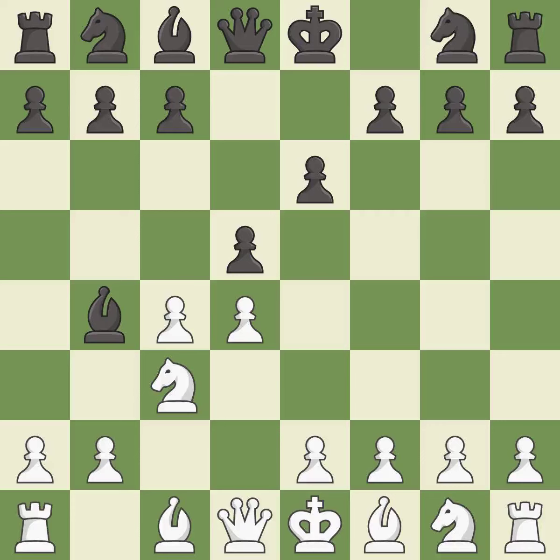Bb4 develops the bishop and pins the knight to the king. This defends a pawn that was under attack and had no defenders. This strikes at the center, countering the opponent's ability to grab space.